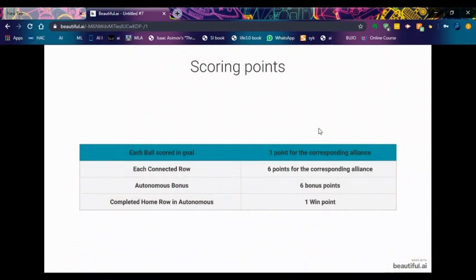For the last slide on points: each ball scored in a goal gets you one point for the corresponding alliance. Each connected row gets you six bonus points, based on whatever is left at the end of the match. The autonomous bonus is six bonus points. And a completed home row during autonomous will get you one win point - I'm not exactly sure how that works.